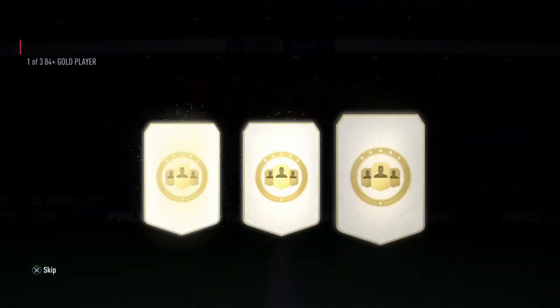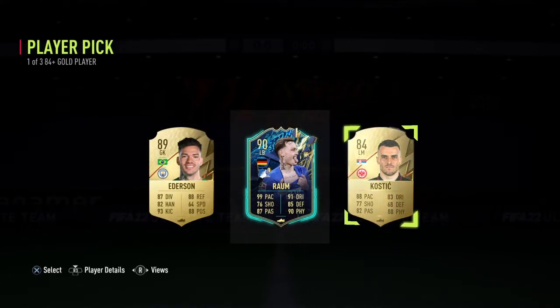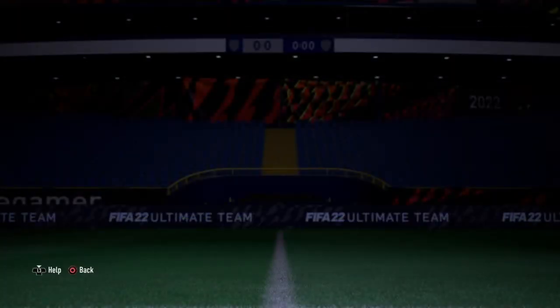Let's see the players. We got Ederson, Kostik, and Raul — whatever the name is. You guys can pretty much unlock good players from the Team of the Season, or any type of players. That's pretty awesome.